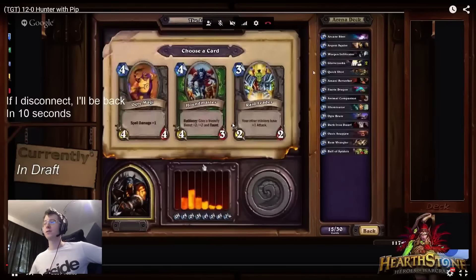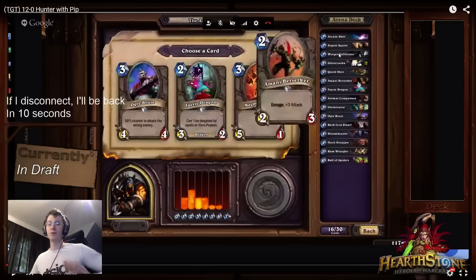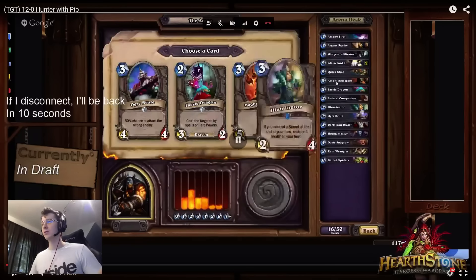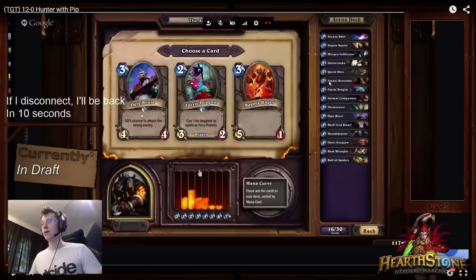Houndmaster is once again a fairly easy pick because it synergizes really nicely with the Snap Jaw, so it's looking like we are building a deck with a bit more beast synergy. This next pick is another very interesting one. I believe at the time Epiphany was like 'okay, I really want the Ogre,' and then I looked at the curve.